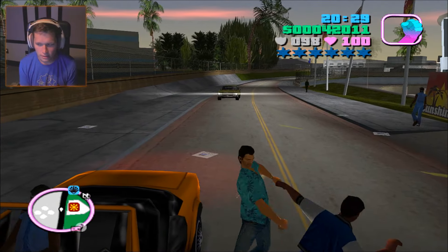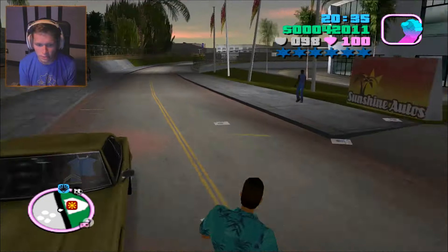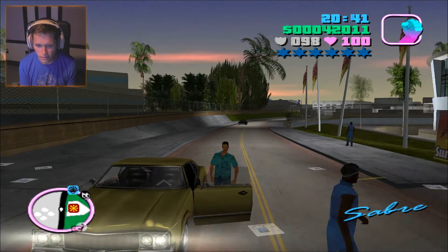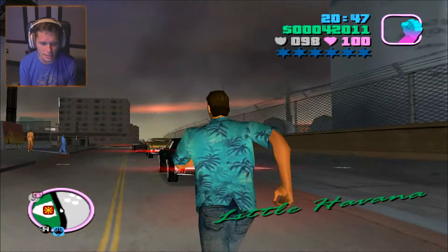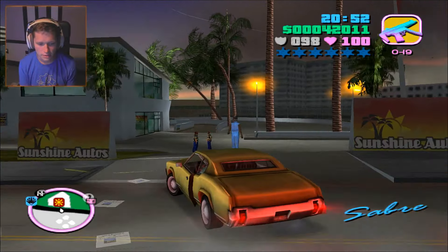What is this thing? This is a Stinger. I don't think a Stinger was on there. Stallion, Rancher, Blista Compact, Landstalker, Idaho. Another Saber. Man, this is going to be a long one. This is going to be another Saber right here. I'm going to grab one of these things and let's go exploring around looking for something that we need.